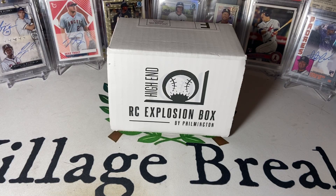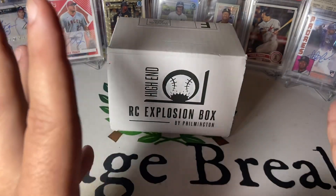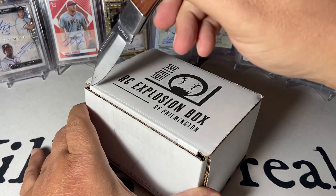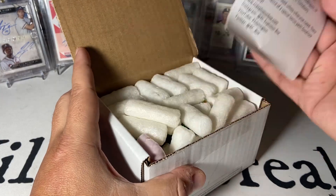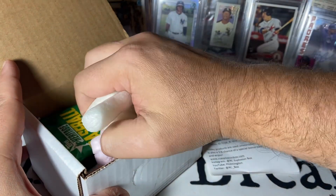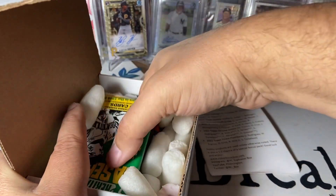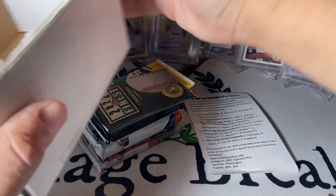Hey folks, Coach here with Village Breaks, coming back with the high-end rookie card explosion box. My favorite time of the month. Love this product. Haven't done too well in the last couple of months, haven't really posted many videos. Hopefully this month we can get back on track and pull something. Here is our trusty pack sheet, and here is our trusty collection of packing peanuts — included at no extra charge to you, so you're not going to find a better deal than that. Got a few packs in here, let's check it out, see what we got.